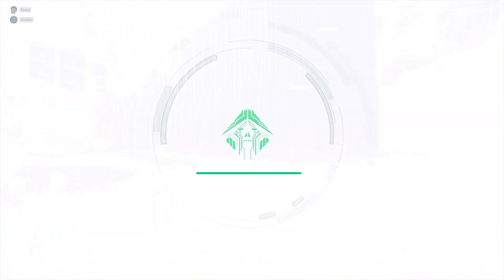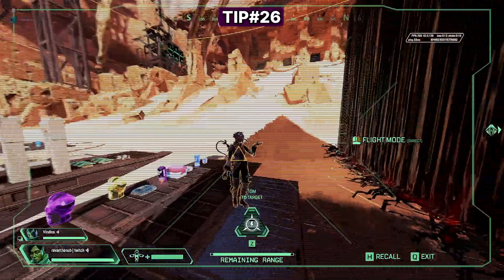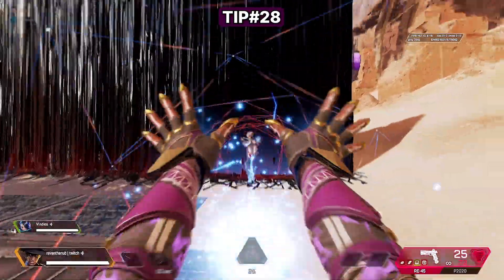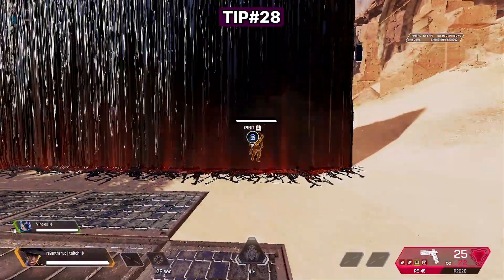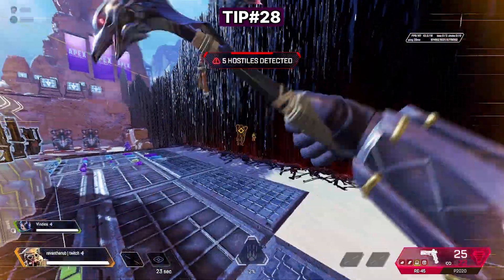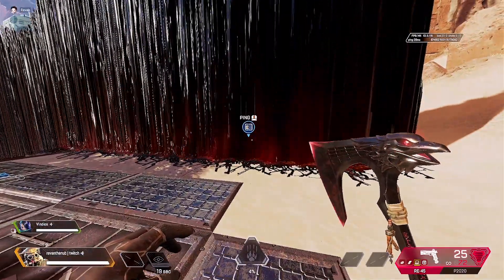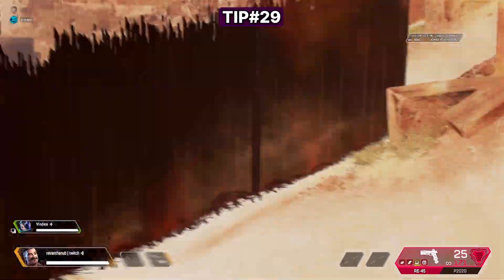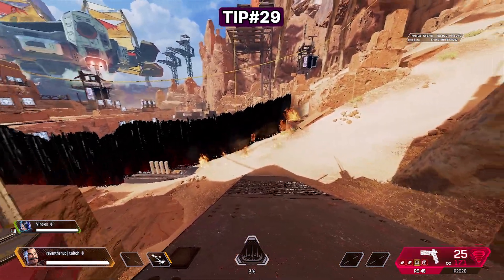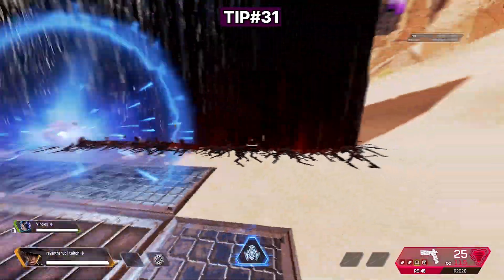Beware some counters to your wall. Crypto's Drone can go right through it with no penalty; however, the Crypto Drone is easily seen through the wall for some reason. If you were scanned by Seer or Bloodhound on one side of the wall, you will stay scanned when you cross through. The following might be unintentional glitches: Fuse's ultimate still works through the wall, Maggy's passive still works through the wall, and Seer's ultimate still works through the wall.